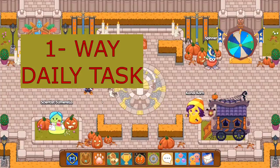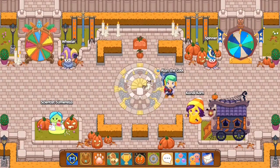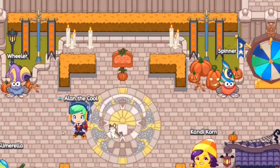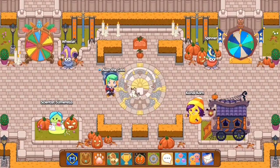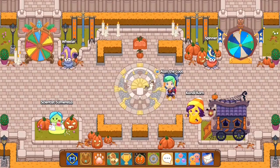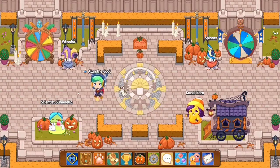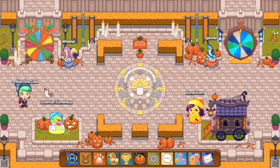The first thing everyone should be doing is the PumpkinFest daily task. It's basically asking you to walk around PumpkinFest and search for unlit lanterns. If you find an unlit lantern, light it — that's literally the only thing you have to do. It's a super easy, effective way to get candy corn. So let's go search around for a pumpkin and then light it.